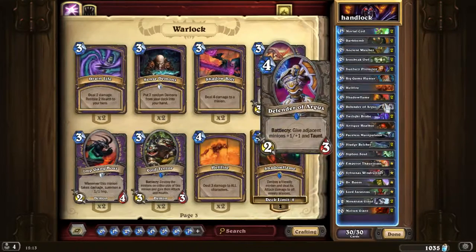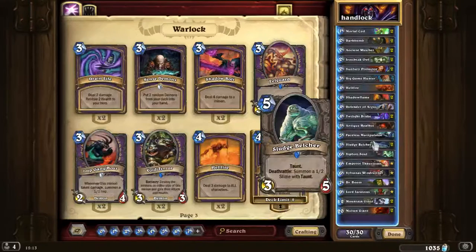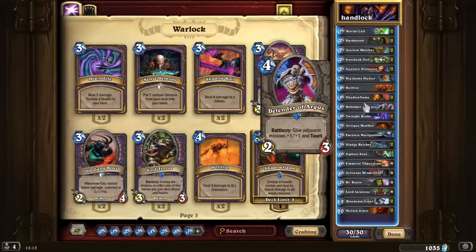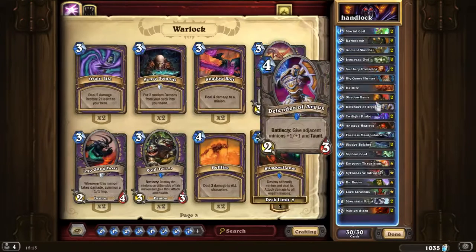Defender of Argus gives adjacent minions +1/+1 and Taunt, affecting only 2 minions from the sides, so definitely place it between your minions. Just be careful — sometimes you want to play around Big Game Hunter, so if you have 6-attack minions you don't want to play Defender of Argus. I only run 1 because I feel I have enough taunts with 2 Sludge Belchers, Sunfury Protector, and 1 Defender of Argus.